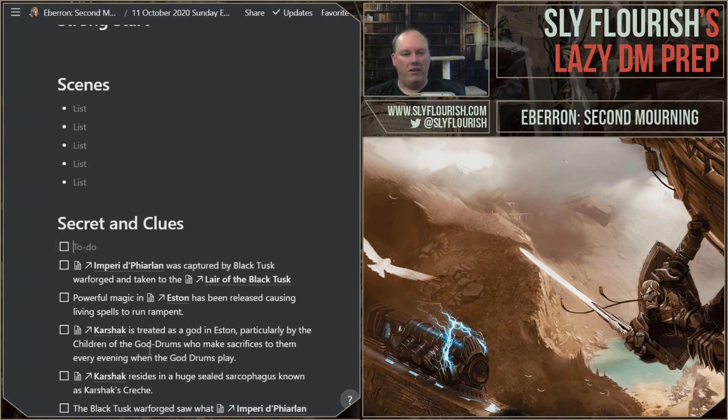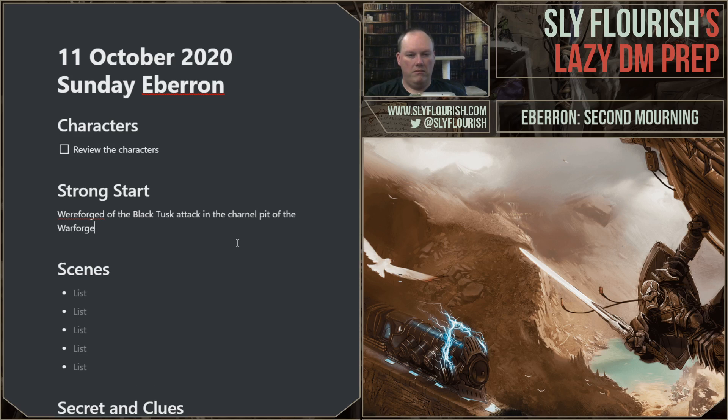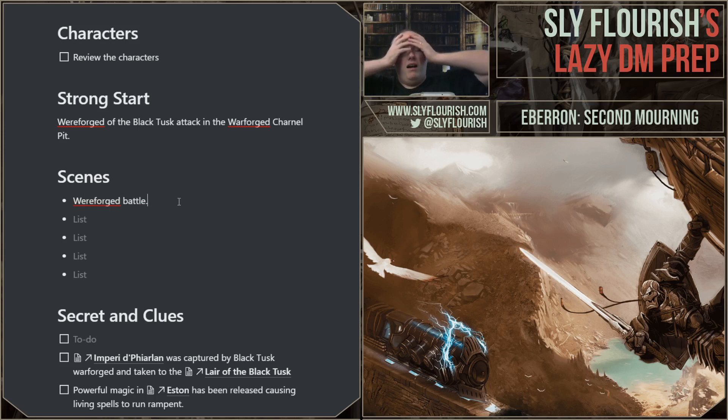Let's start with our Strong Start: the Warforged of the Black Tusk — one per character — attacking them in the Warforged charnel pit. That is our location. For scenes, this is pretty straightforward. I fill out the scenes list every time — I guess it helps a little. If you watch the show, I probably spend very little time on scenes because most of the time I either know what it is or I don't. I just jot some things down to loosely get a feel for it. I forgot to review the characters — I'll go back and do that.